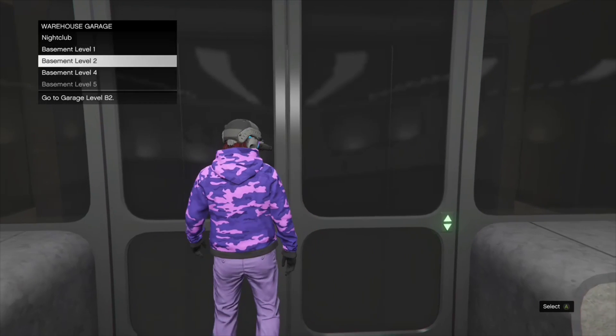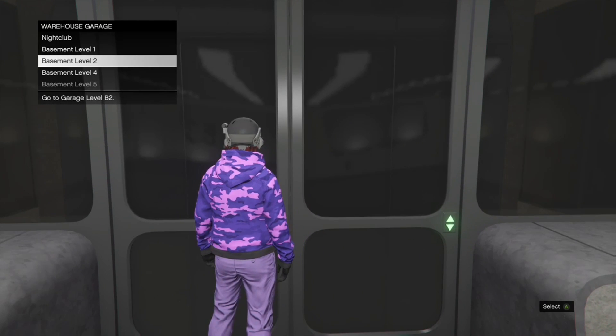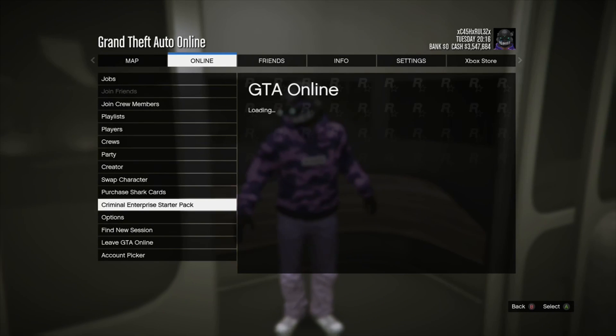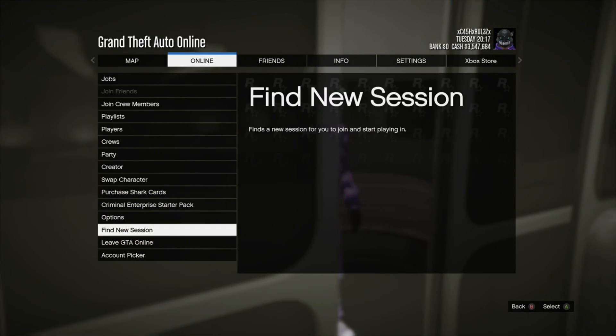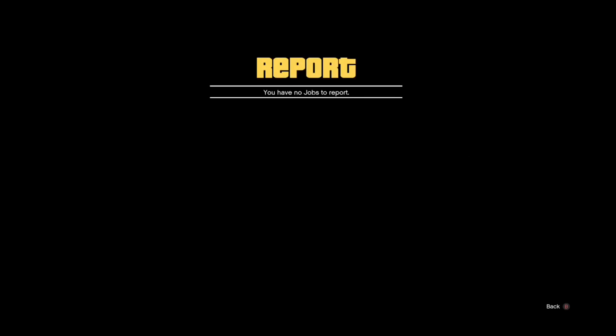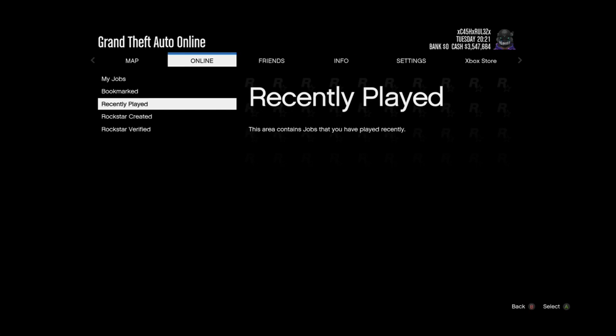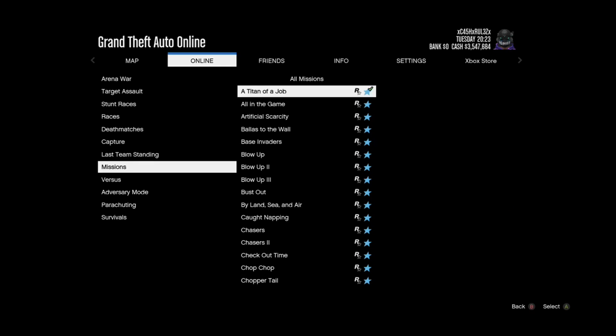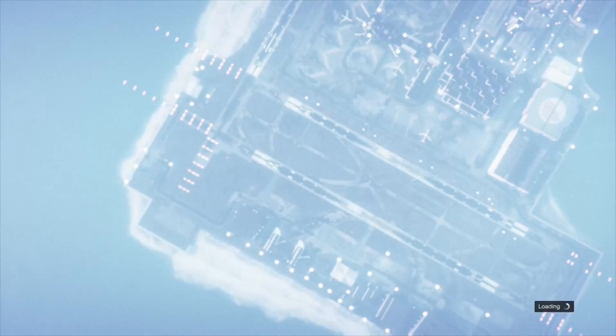At B2 press Start, go Online, go to Criminal Enterprise, go to Jobs, go to Play Job — as you can see I messed up a couple of times. That's why I said don't go too slow, don't go too fast. Go to Rockstar Created, go to Missions, go to Titan of a Job, and click the alert that comes up. There are plenty of seconds to do this, so you have no problem hitting this glitch on the first try.